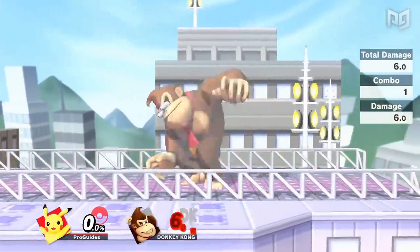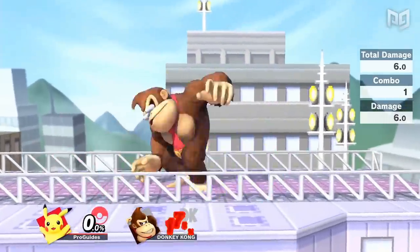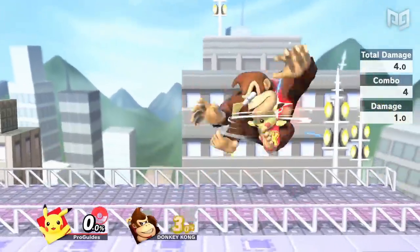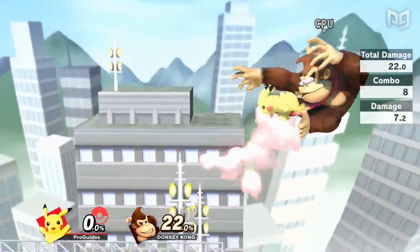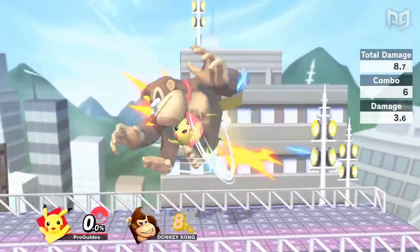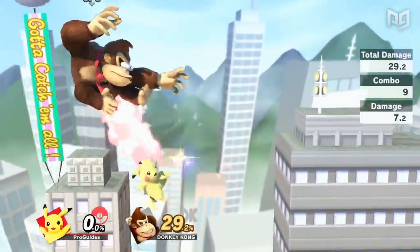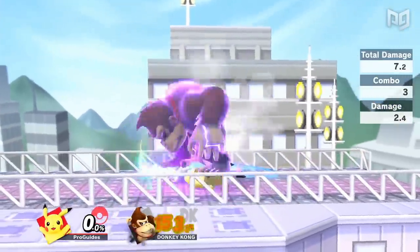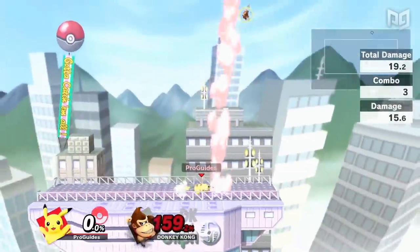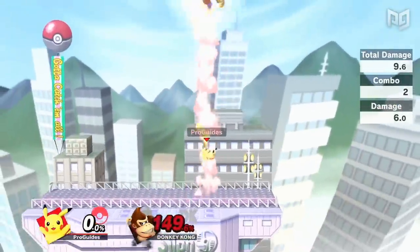Pikachu can loot many characters with his down throw and up tilt into falling nairs to build up damage as well as opponents' frustration. His aerial kit also links together nicely in general, with back airs, up airs, and fairs all having decent combo potential. At high percents, Pikachu can combo a falling nair into down or up smash for a KO confirm, and he can take stocks with up throw into Thunder as well.